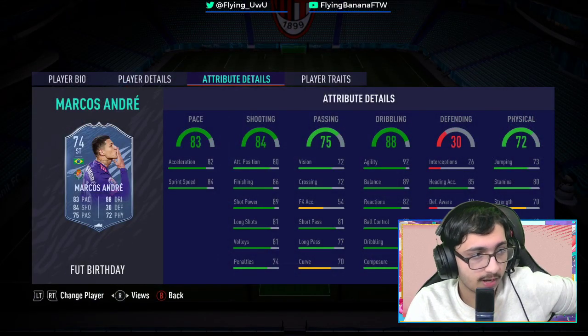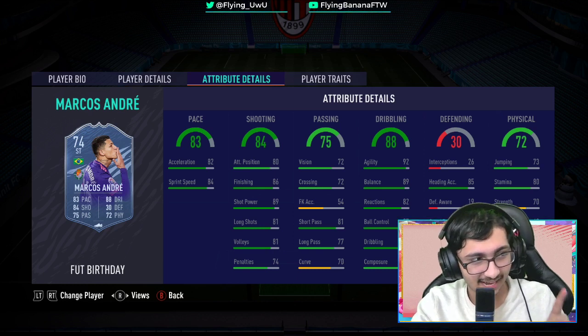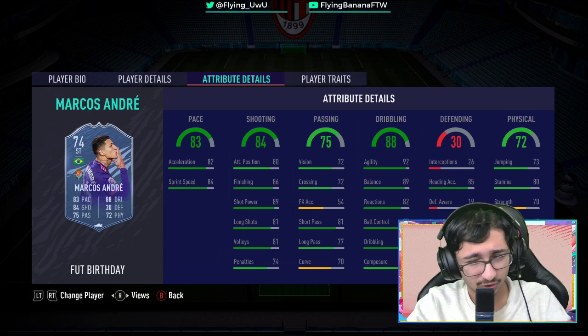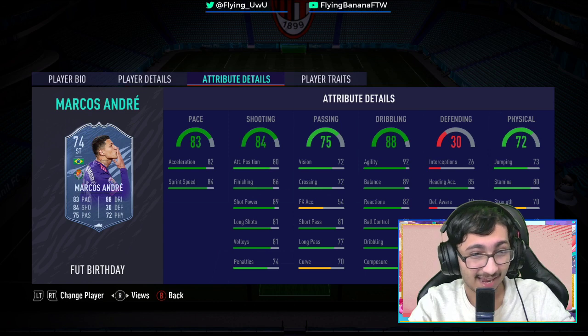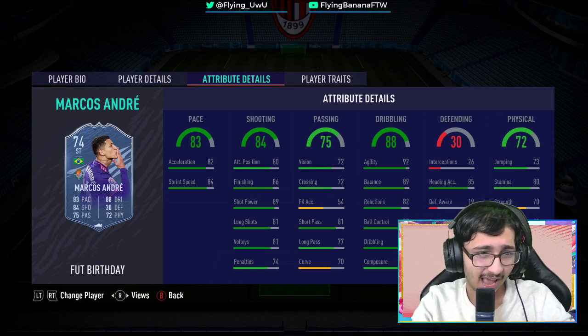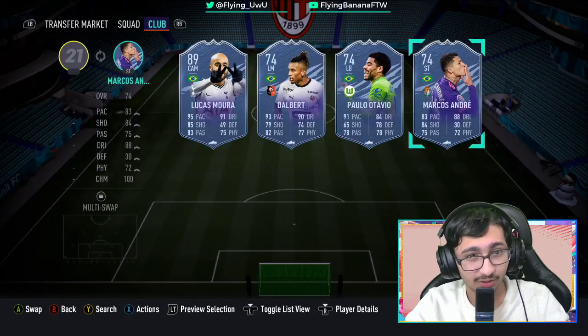I recommend completing all of them because whenever you have that max 77 or max 79 rated squad you need to build, having these guys as utility players keeps that rating super low while they still have so much quality. That's very important for winning games and getting objectives done quickly. We're surely going to have some Brazilian-themed objectives and these three guys will help a lot, plus each of them covers their own respective league objectives as well.